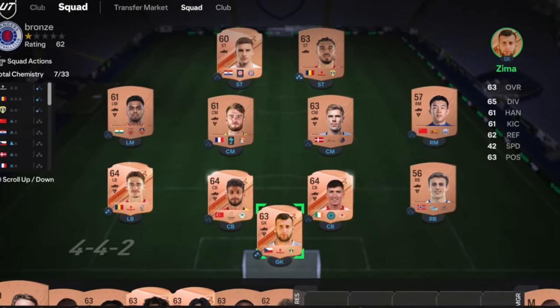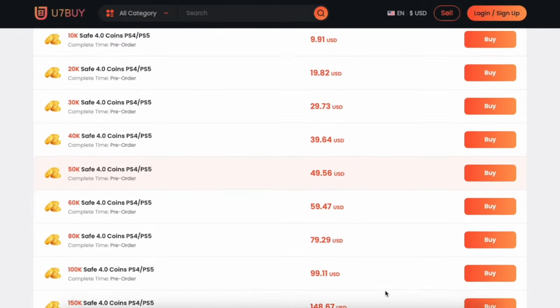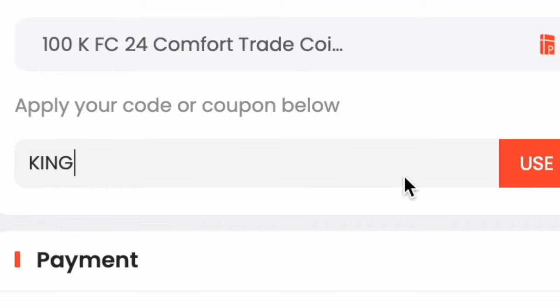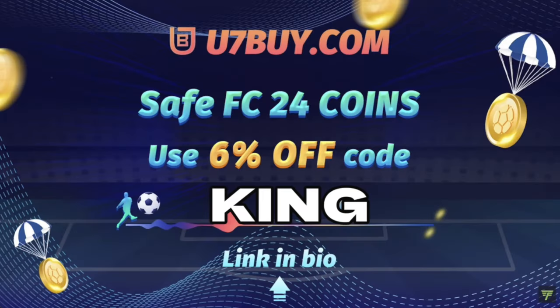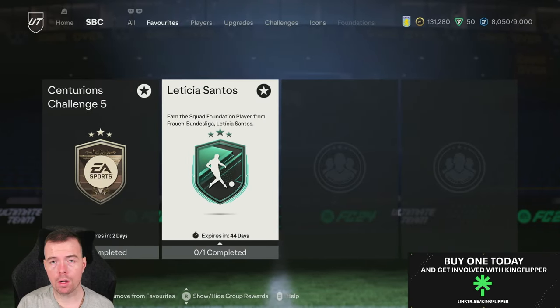Get yourself some cheap reliable coins and don't forget to use code 'King' for a cheeky six percent off. Let's get into the video — yo guys, what's going on, KingFlipper here, welcome to another Squad Foundations SBC video.